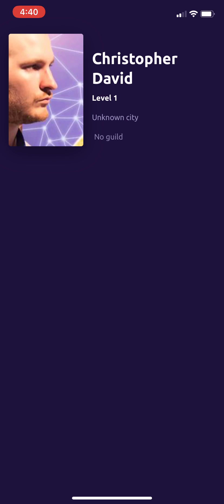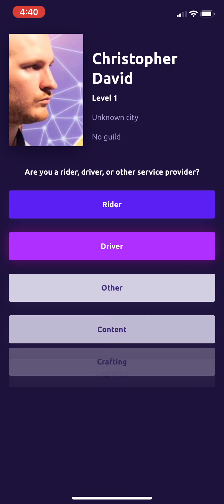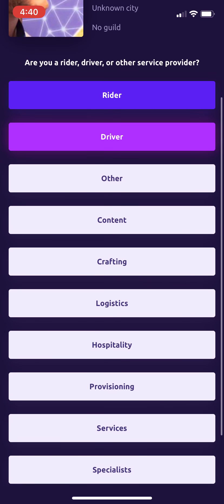When you first sign in — even if you've already created an account on our website — this is a new database, so it's going to prompt you to select your primary class. If you've ever played a video game like EverQuest or World of Warcraft, this should feel familiar. It's how you're going to be identified on your profile.